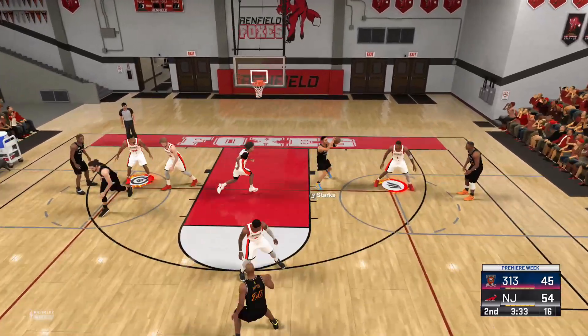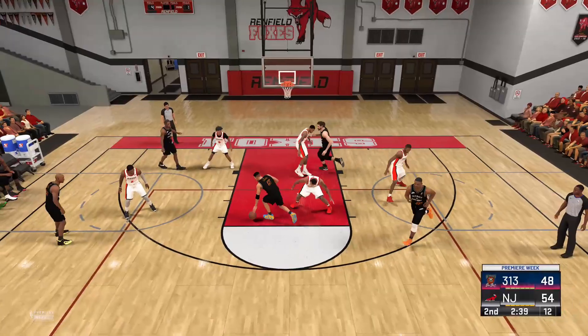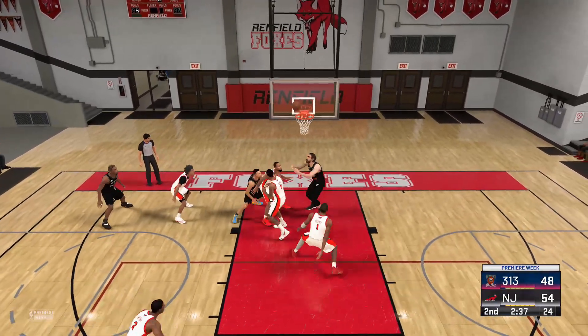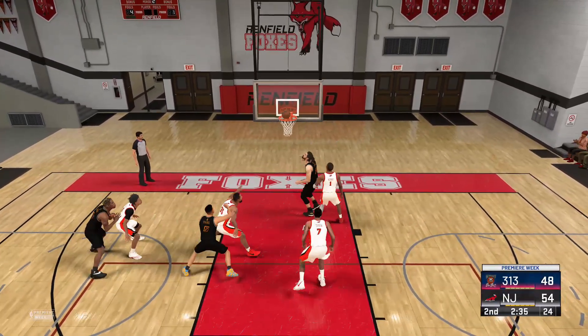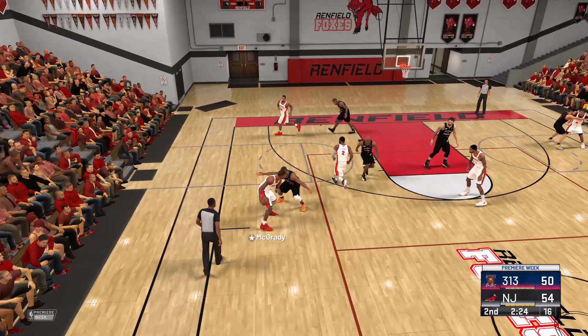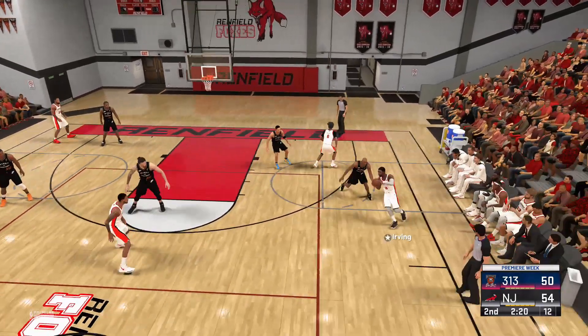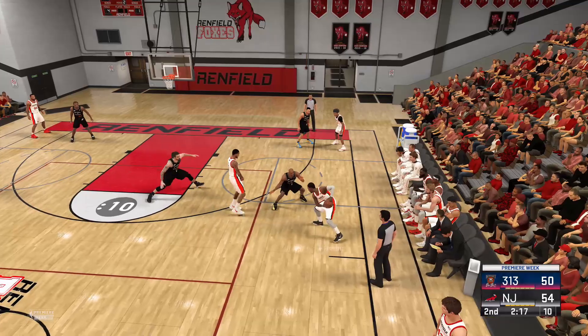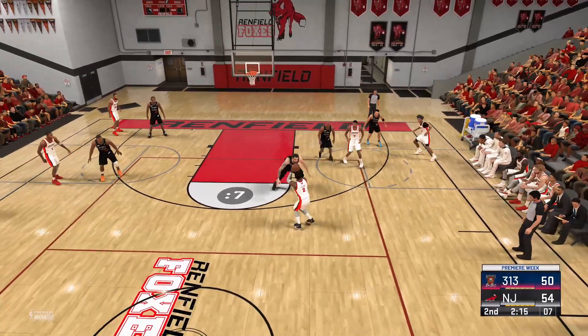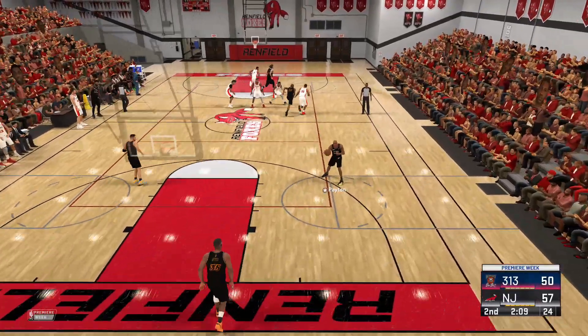Now here's Payton to the inside — it's in. Only two for nine. Second chance effort and it's laid in by Adams — offensive glass, that's how you get extra possessions. Pass to Toppin. Irving against Payton — there's the three, and Kyrie Irving good for three. Irving's got ten points.